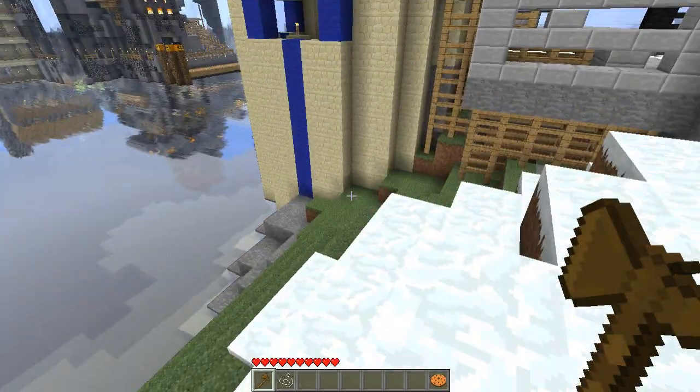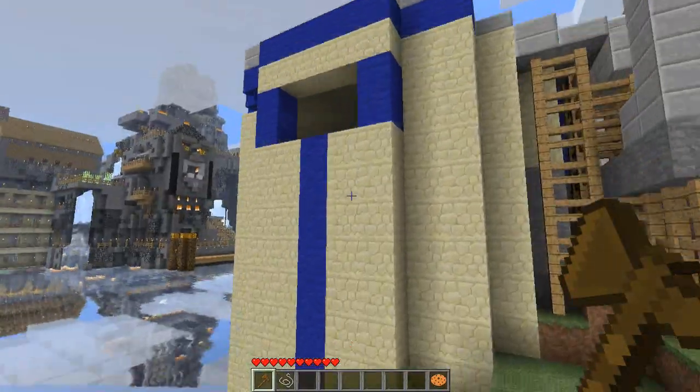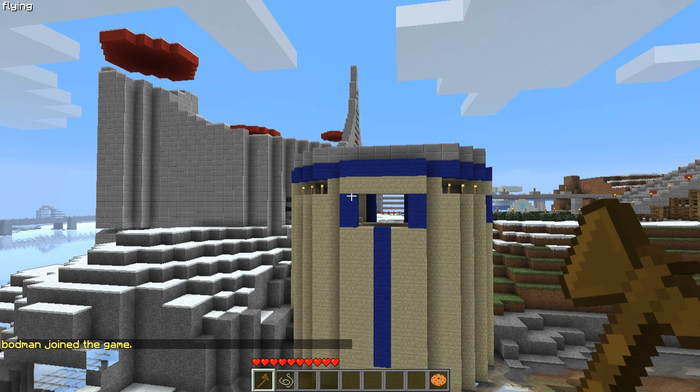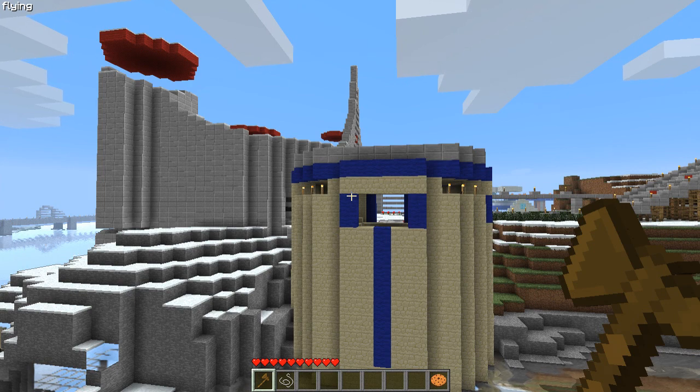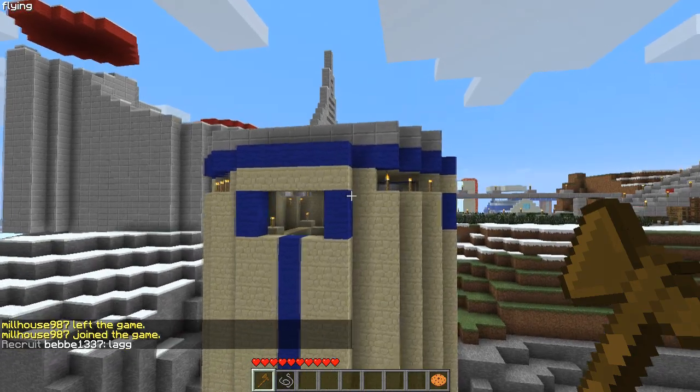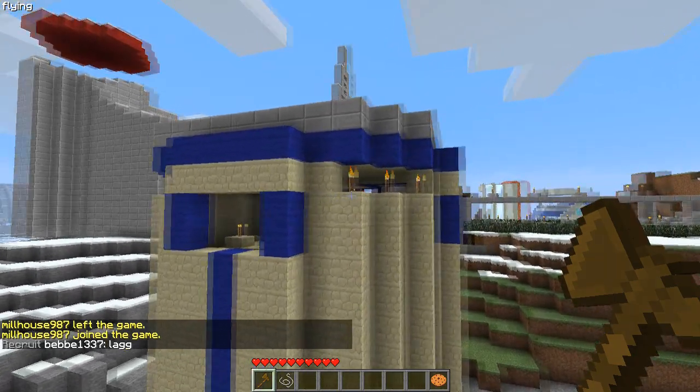The first thing I'll do is use my trusty wooden axe to make a region around this castle. When you're defining a region, keep in mind that you can always redefine it later, but think about what kind of functions you're creating the region for. For instance...